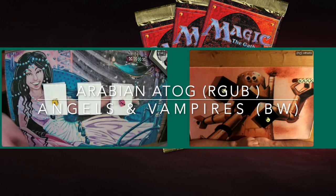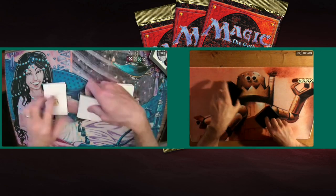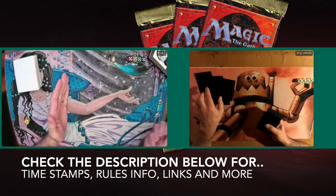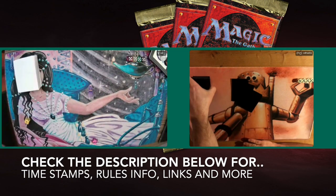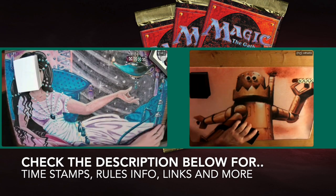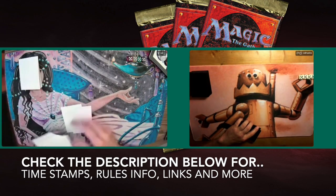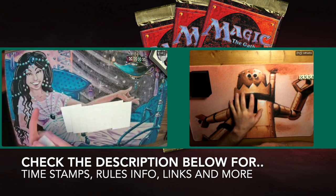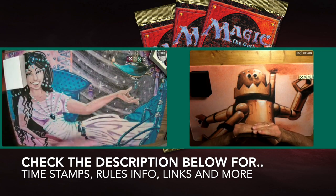Before I start with the deck tech, I would like to point out that as always you can also choose to go to the games first. The easiest way to do that is by checking out the description below, where you will find several timestamps. One of those timestamps reads MTG Games — click on that and it will take you straight to the games. You can also find more information about the specific rule set and a link to the tournament website.